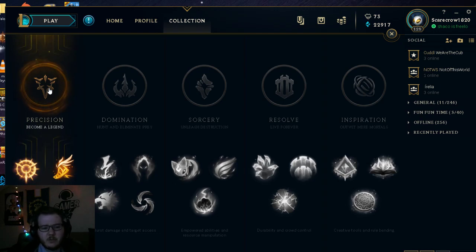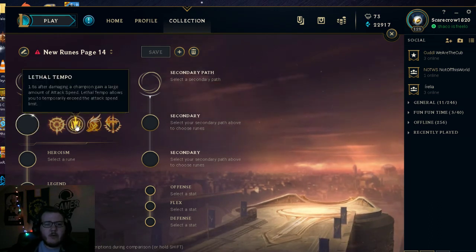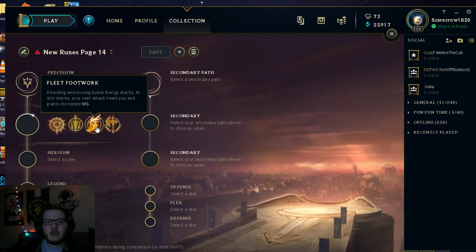Let's click the Precision tree. Say you're going to play AD carry — a typical AD carry like Caitlyn might want to take Lethal Tempo, which gives you a huge amount of attack speed when you auto attack a champion. Or maybe you're in a lane where you need to sustain more, like Twitch versus a heavy auto attacker that's always out-trading you — you might want Fleet Footwork. Fleet Footwork builds up movement speed, and when you hit 100 stacks your next auto heals you.